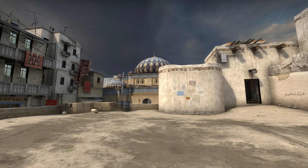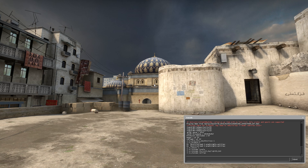Three more commands I'll quickly show you before we leave. First is mat_postprocess_enable 0 — you can see that removes a bit of blur. Pop it back on and you can see the difference; take it off again and it brightens things up a tiny bit.